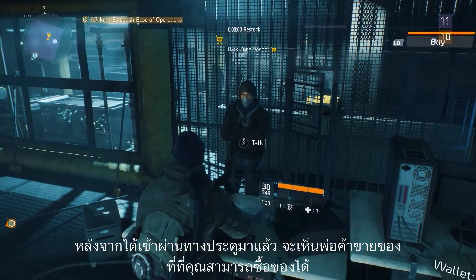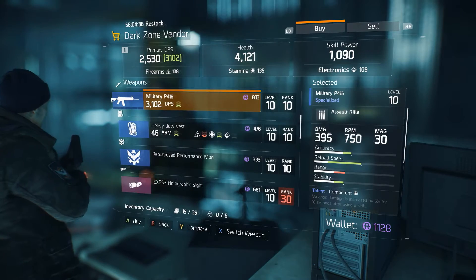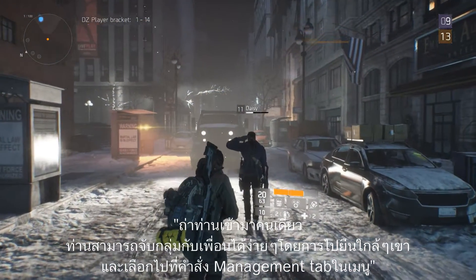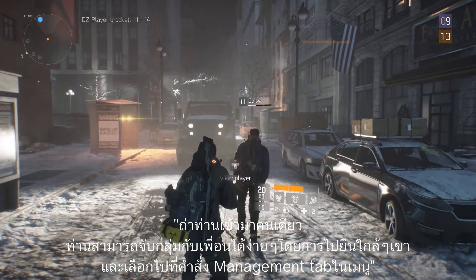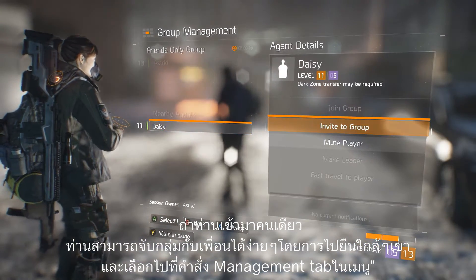After entering the gates, you'll see vendors that you can buy items from. If you haven't entered with your own team, you can group up anytime, anywhere, simply by standing near another agent and accessing the Group Management tab in the menu.